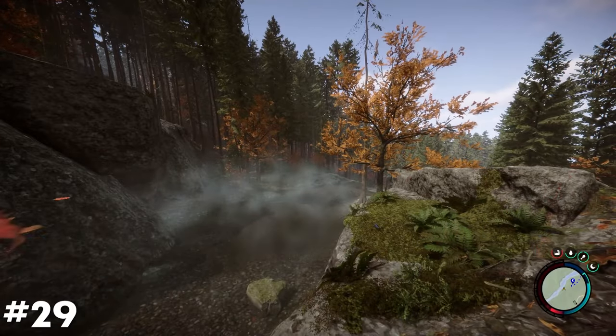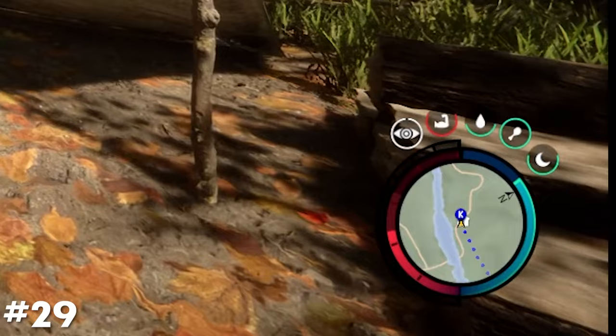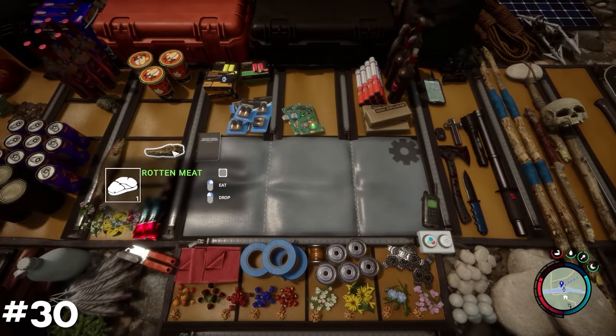Fish and meat types can be eaten raw, however they won't provide the same amount of nourishment in comparison to cooked meat. Fish and meat can also be set on a drying rack to dry, preserving them to last longer before rotting in either your inventory or in storage.